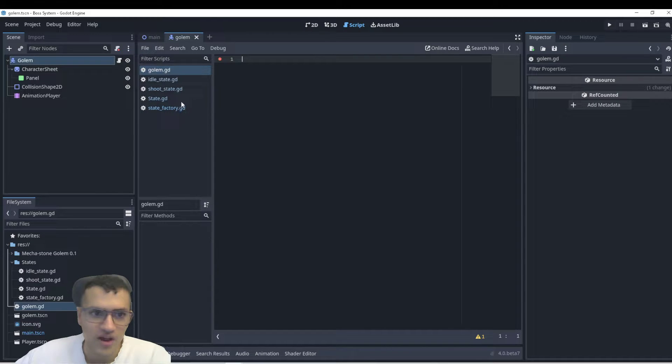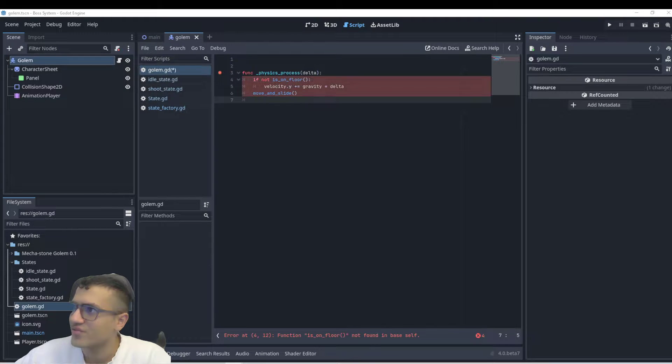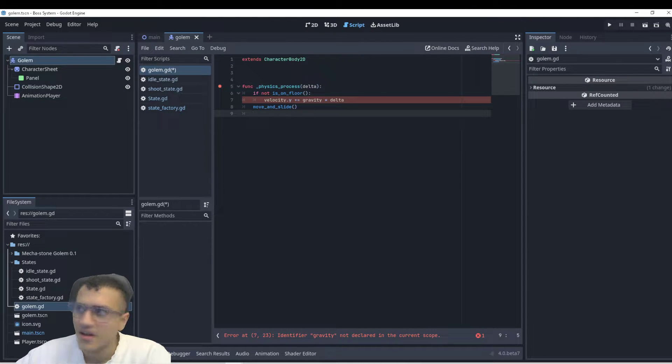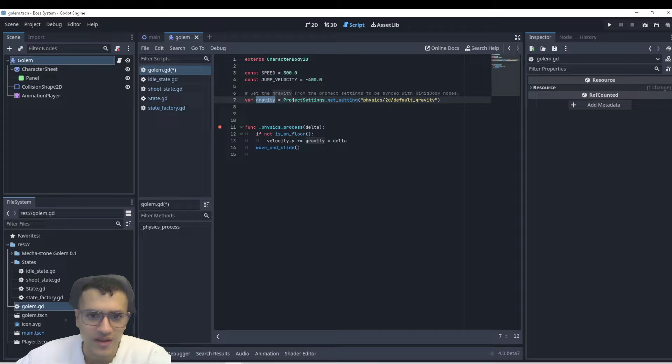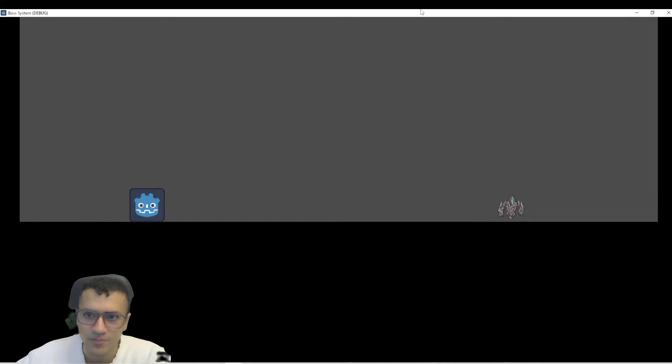The first thing we're going to do is add gravity to our golem. We need to extend CharacterBody2D — you should get that by default but I deleted everything. We also add in speed, jump, velocity, and gravity. So now our golem will be able to go down to the ground.